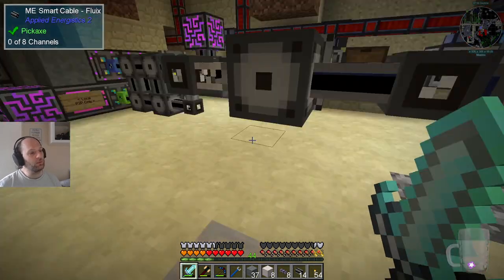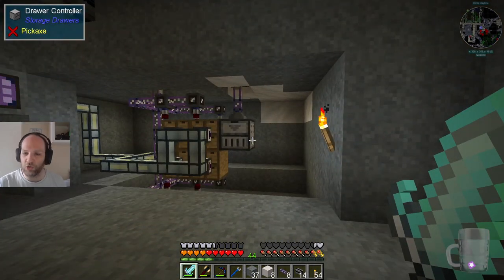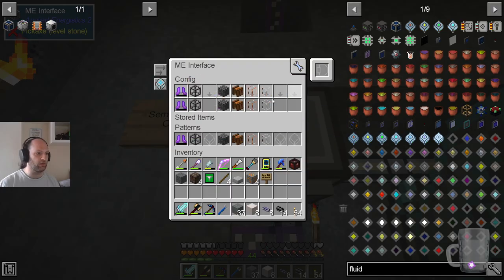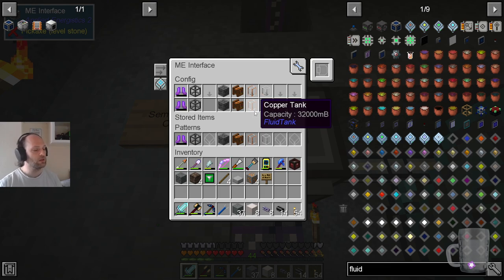Before the session, I dug out this place. This was already here — this is the semi-automatic crafting station. Here we have all the things that are 5x5 recipes that you have to make manually, but you can ask the machine to give you the components for it in order to do said crafting.